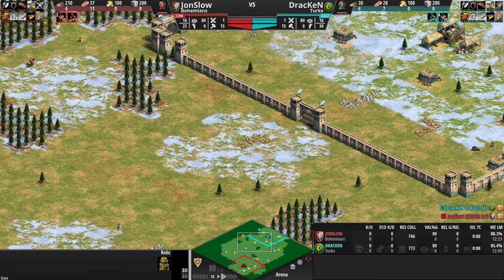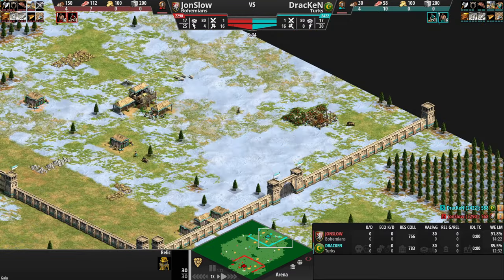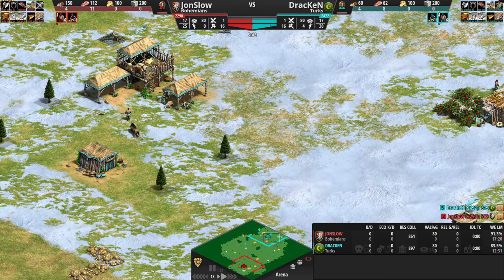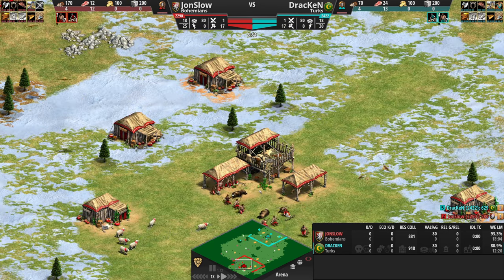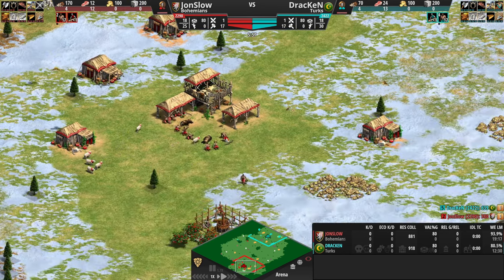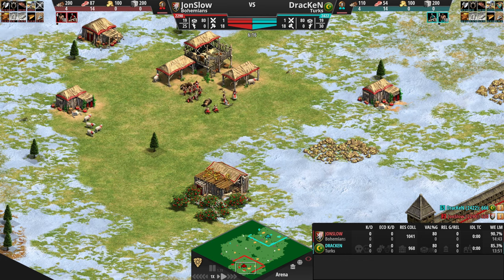Of course, relic control is also important. These games tend to go more towards the late game, and whoever gets more relics can be in a better position for the late game. You see both players here luring in the boars. I wonder how they are going to play it. Will we see a lot of eco? Will we see a forward castle drop soon? Will they play it slow, play it fast? I'm not an Arena player — I know very little about the Arena meta. So I'm curious to see how high-elo Arena looks like.